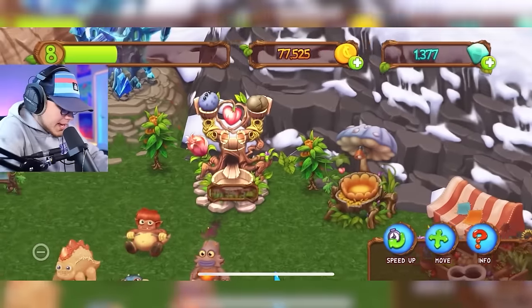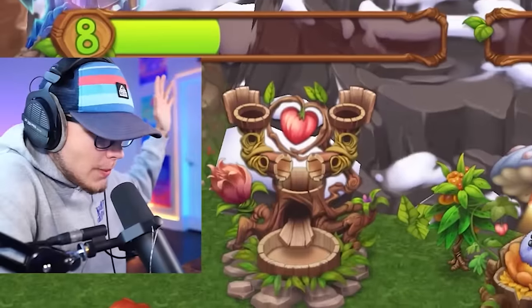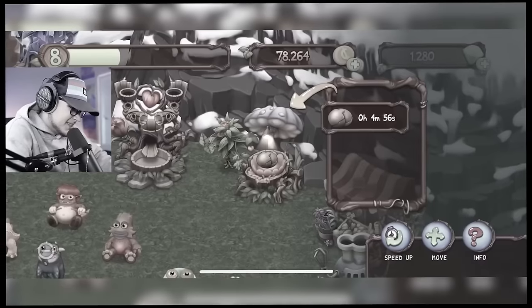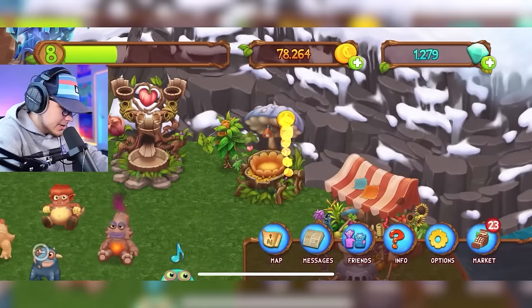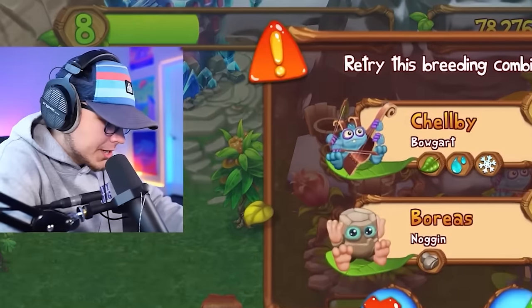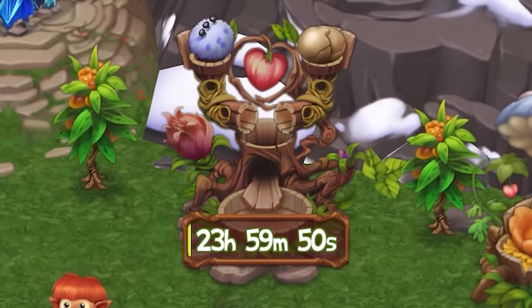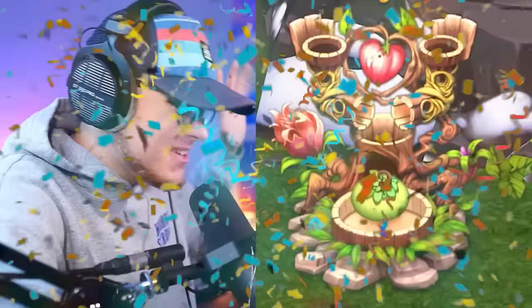To breed Imprat we're going with Bogert and Noggin. We took an L — got a Bogert. Sell him and run it back. Another L — another Noggin. Getting rid of him. Running it back again. Twelve hours — probably another Bogert. Twenty-four hours! I think we got him! Yes sir — Imprat, let's go!